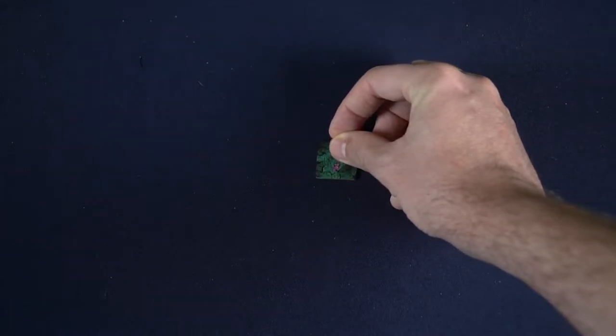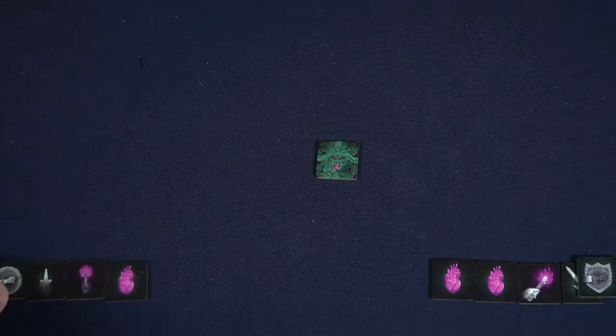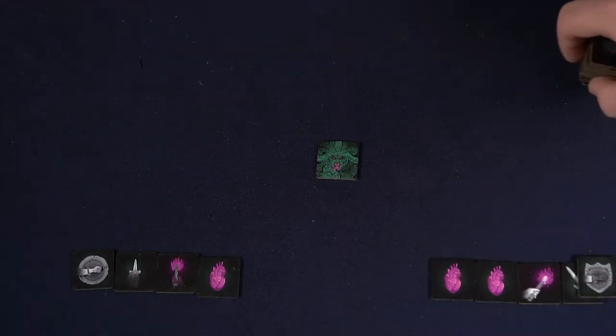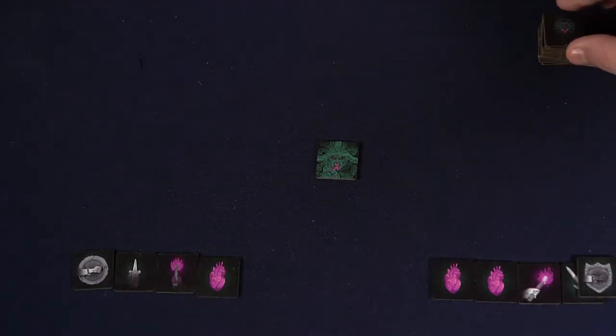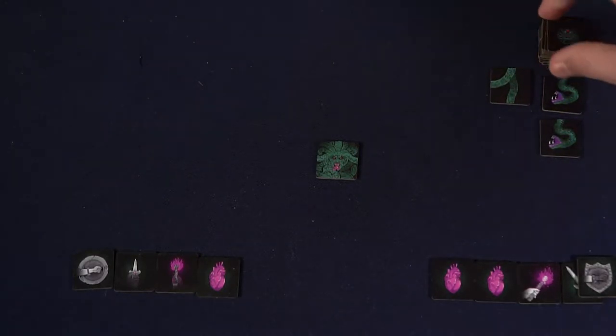The setup for Micro Medusa is rather simple and quick. You're going to give one player the Medusa tiles and the other player the hero tiles. The hero tiles are going to have hearts, shields, torches, and swords.